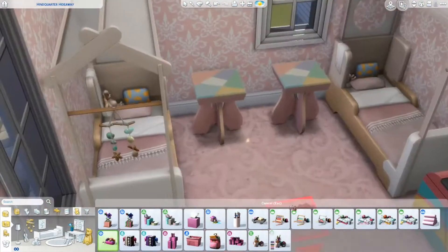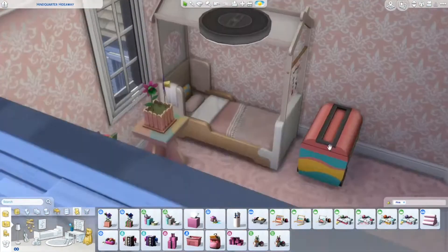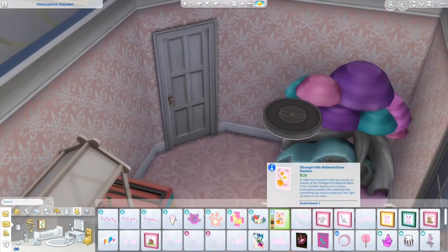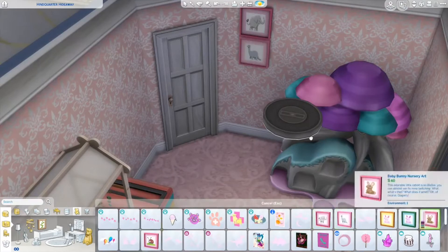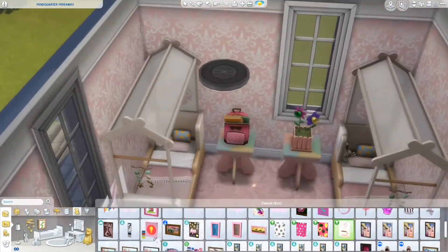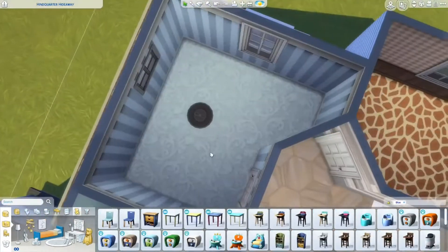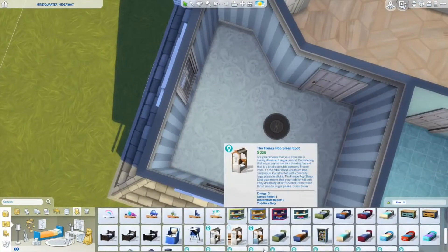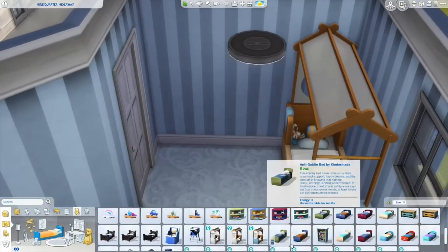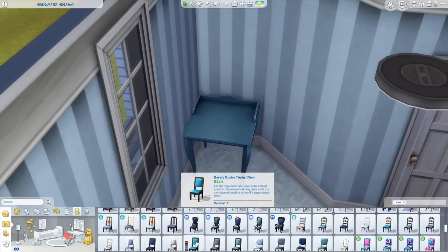I saw these beds and I was like, 'oh my gosh, these beds are so cute, I love them for kids!' Then I went to go place the boy ones in the boy room and came to find out that it's a toddler bed — I didn't even notice it, I was just like 'oh it's cute, I want it.' So yeah, I'm kind of disappointed about that because those beds are really cute. It was kind of a fail on my part — I was like, 'well, I'll just use it for the toddler anyway because I like it.'